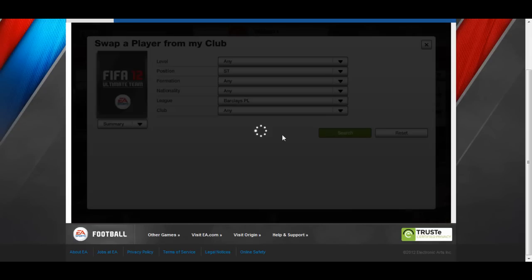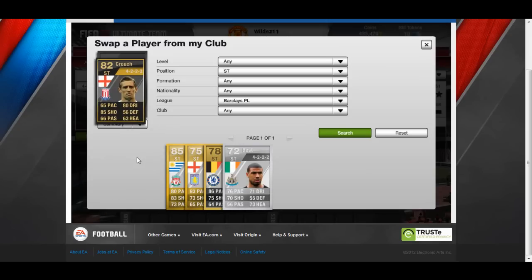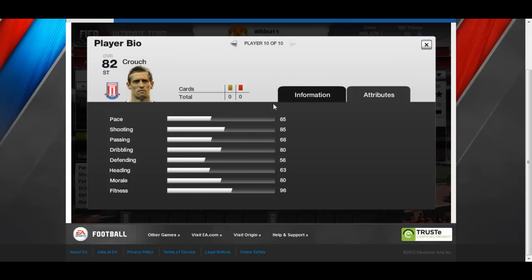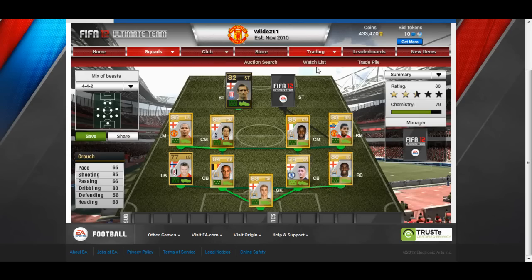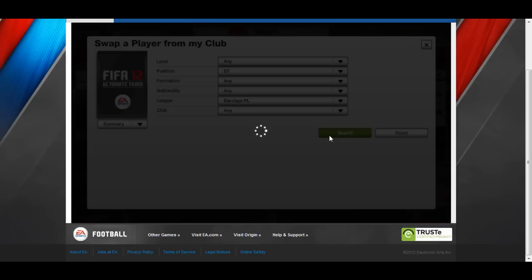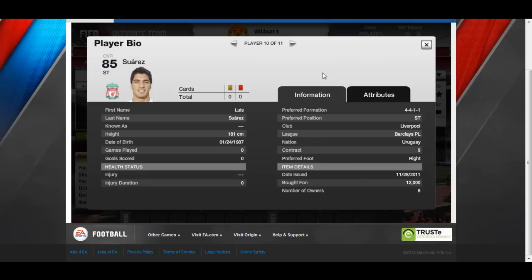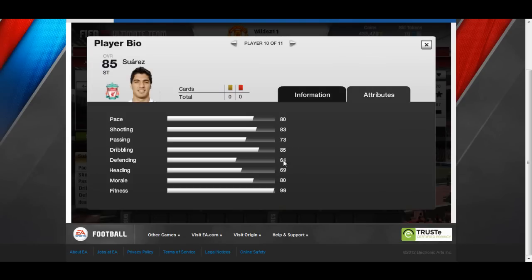Up front I've gone for a bit of a surprise partnership. Inform Peter Crouch - I really enjoyed him, he's so fun to play with, his celebrations are cool, and the stats aren't bad either especially in-game. He cost me 13k. The other striker is Luis Suarez - one of the easiest players to play with and truly brilliant. He cost me 12k and is very solid.